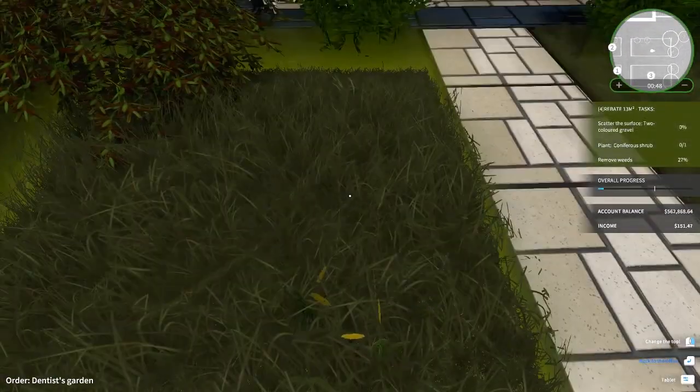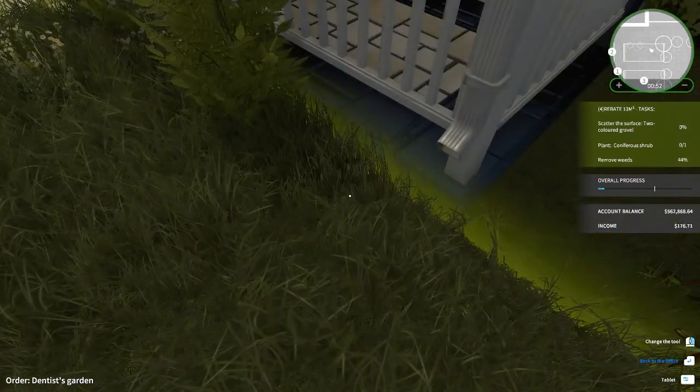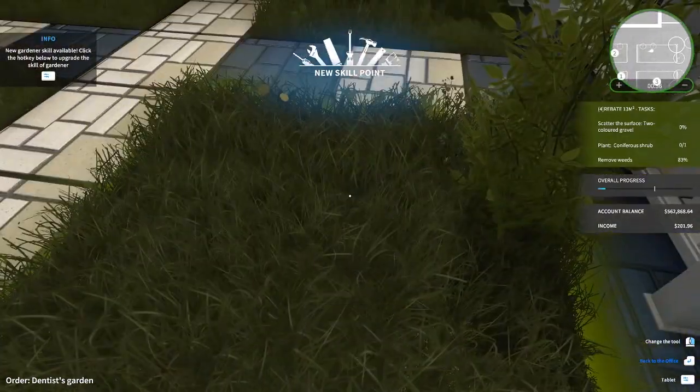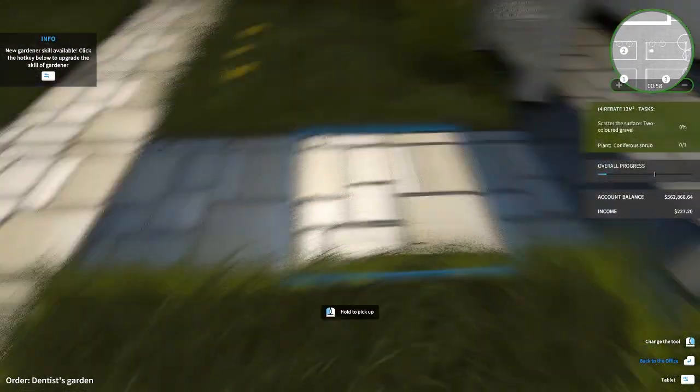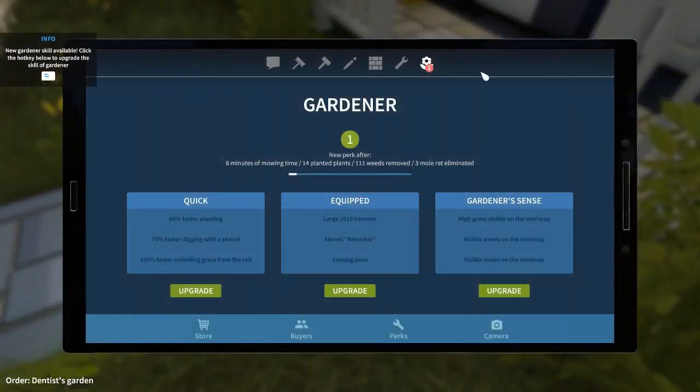So what have you been up to since the last time we played House Flipper? Went to Mars. Oh, that sounds fun. Yeah, it's pretty cool. Oh, I got a new skill point — hang on. Oh, my tablet's new.